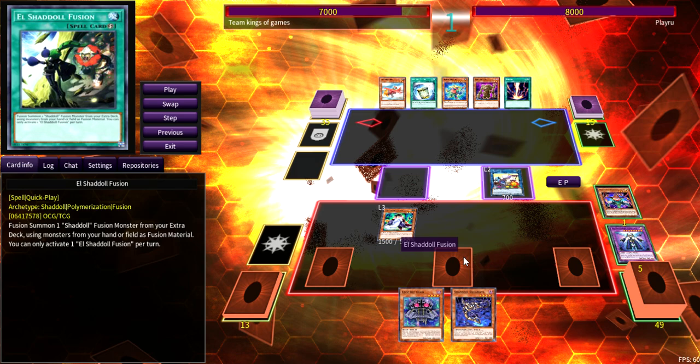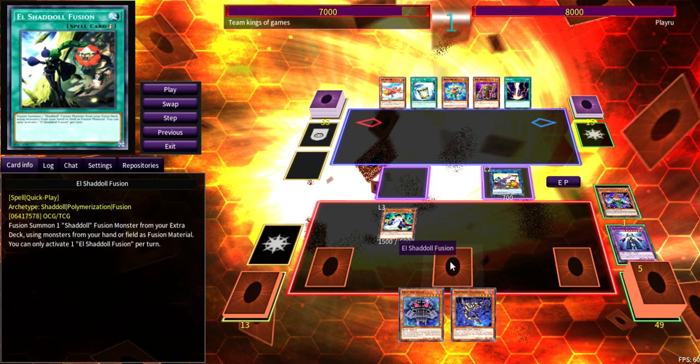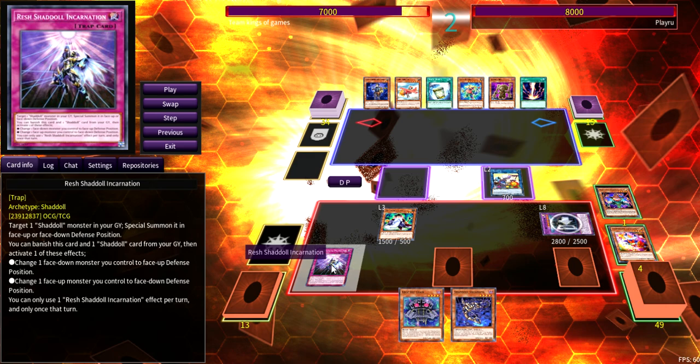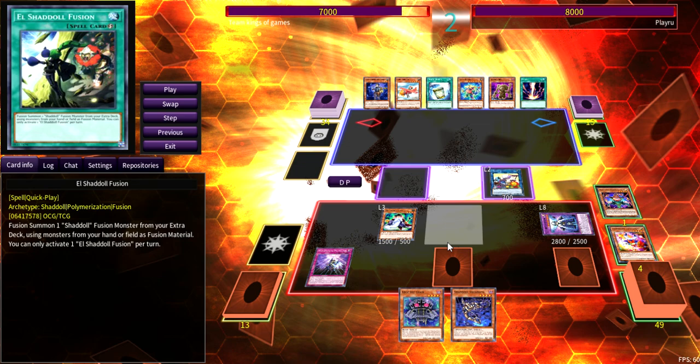My three favorite back rows in this deck are Cross Sheep, Incarnation, Core, and El — normally with a link to Construct in grave. I didn't want to go into Nibiru territory, so I didn't go full combo. I played around Nibiru the whole time — normal summon one, special two, special three, special four, all under four summons. I used Construct to send Incarnation from deck to grave, linked her off into Cross Sheep, and got Incarnation to hand. I passed playing under Nibiru with that setup.